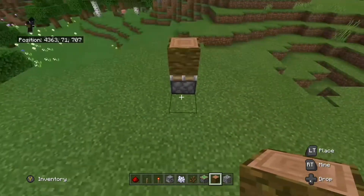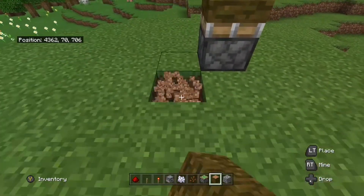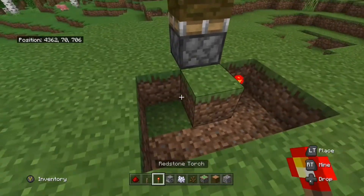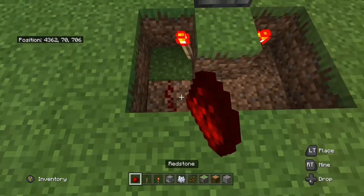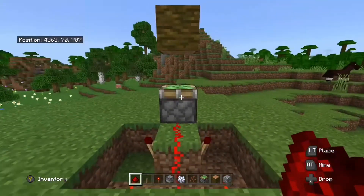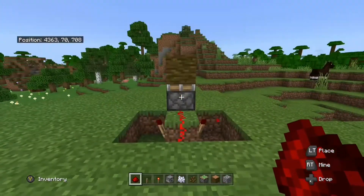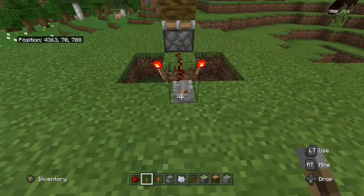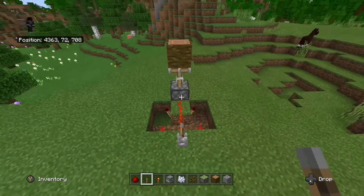Place a jungle log right on top of the sticky piston. After that, dig five blocks out like this, put one redstone torch there and one redstone torch there, then three redstone dust here and one over there. Your piston should be going up and down. To turn it off, get a lever and flick it, then flick it back twice just to make sure it still works.